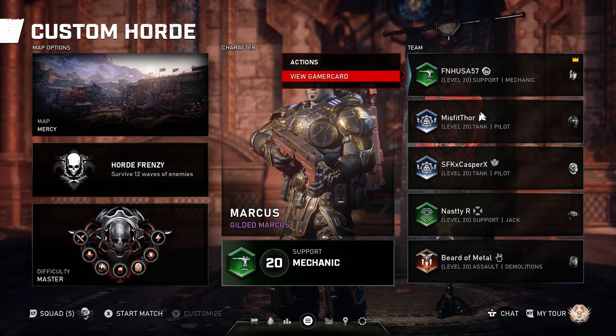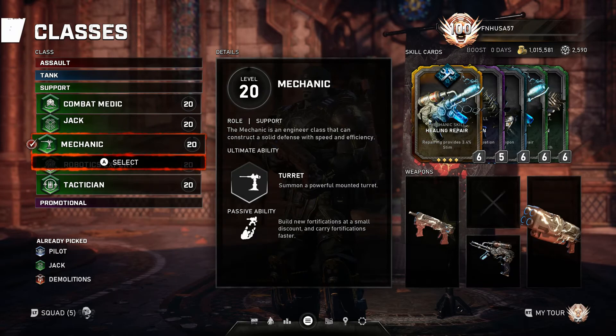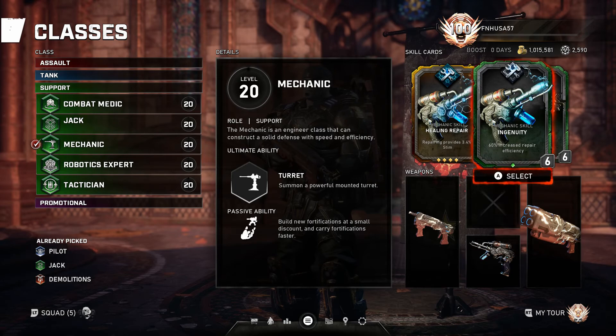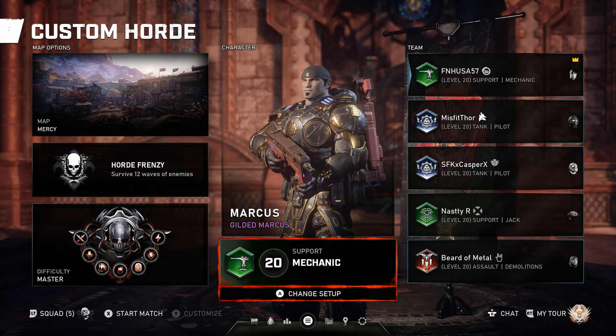For Mechanic, it's a pretty standard card setup for this map. I run Healing Repair, Efficient Fabrication, Overclocked Locker, Ingenuity, and Reinforced Fabrication — especially due to the fact that we are running so many explosive classes.